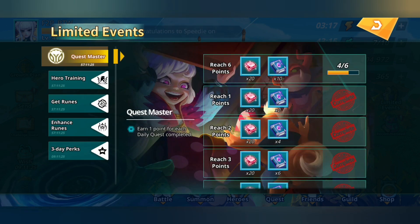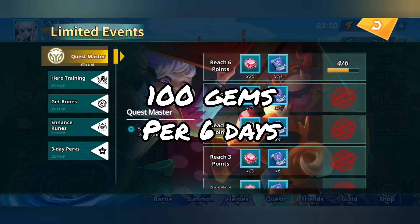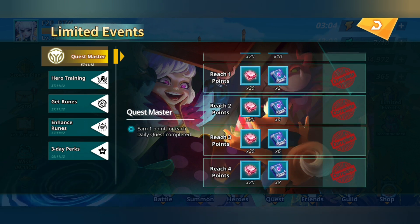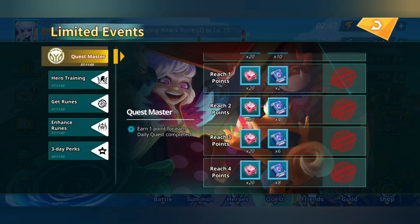Under limited events, under the quest muster tab, every 6 days you will get 100 gems. Let's assume that you do all your daily logins. Every 6 days you get 100 gems, and if there are 30 days in a single month, that means you get 500 gems from this alone within a month.